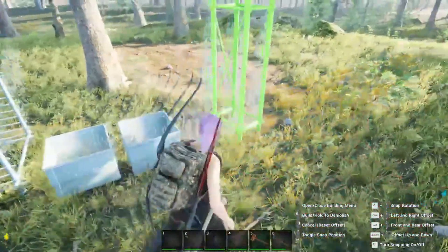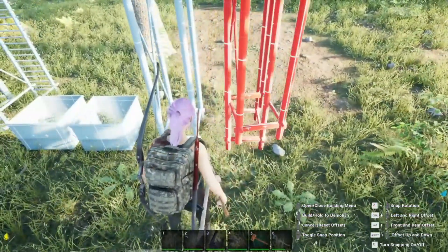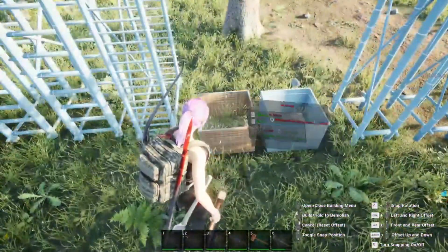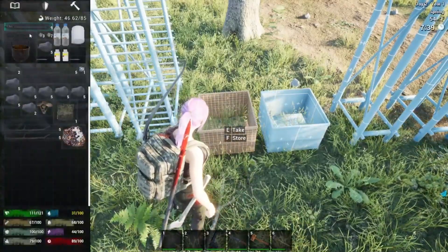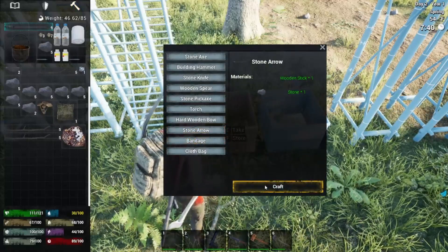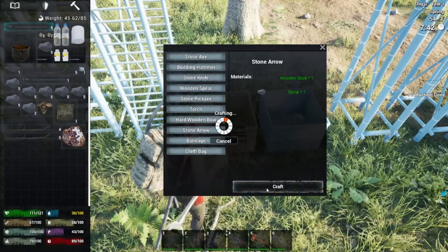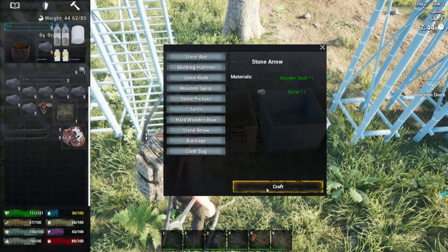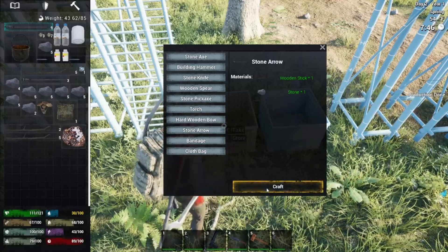We'll do one stick rack, then a couple of stone holders — we're going to need these for upgrades. This will all get torn down and moved later. Then we'll get some plank holders too. Let's get the stone holder in so I can get all these stones off us. Get the hammer out of hand and make some more stone arrows before anything else. We don't have all the stuff to make the crafting bench yet or I'd make them there — you get no XP crafting on your person, only at the bench.